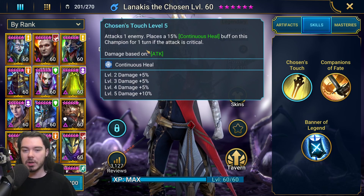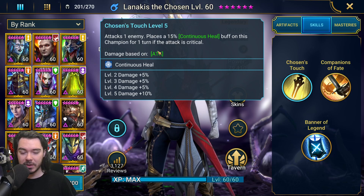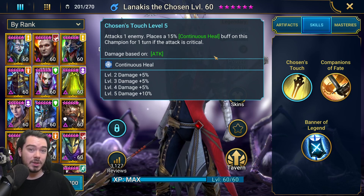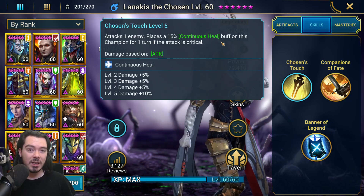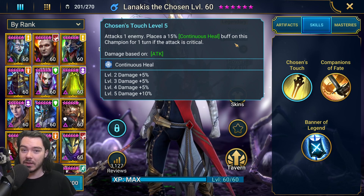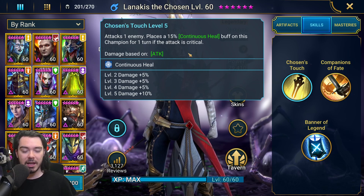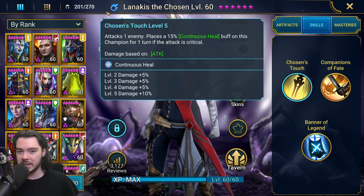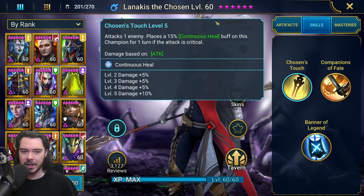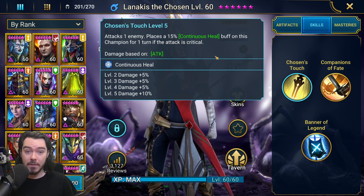So A1, Chosen's Touch — this is very important. Attacks one enemy, puts a continuous heal buff on this champion for one turn if the attack is critical. What this enables us to do is really cool. She can actually be a very consistent tank for the Head of Mischief because she's constantly giving herself continuous heals — continuously, one might say — if we build her with enough crit. We do have to be careful in terms of affinity and choosing our target; if she hits a red affinity head and doesn't crit, no continuous heal, and your mischief tanking can go out the window.